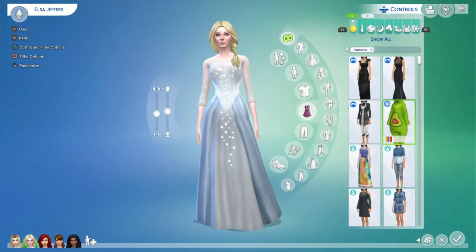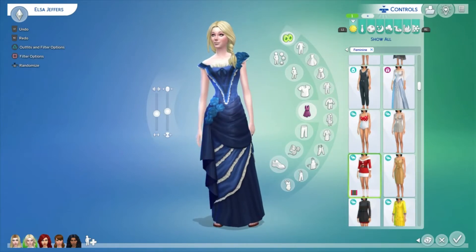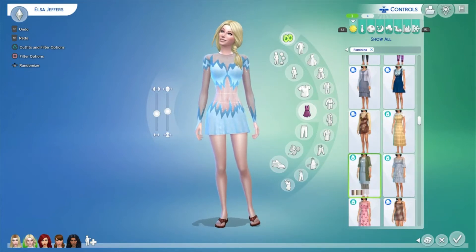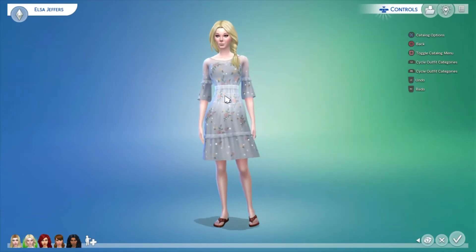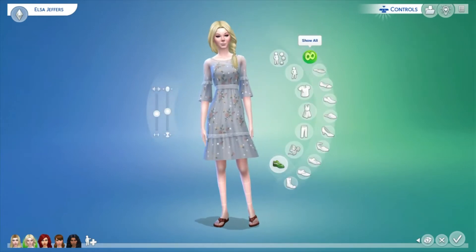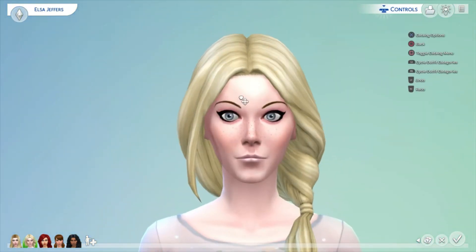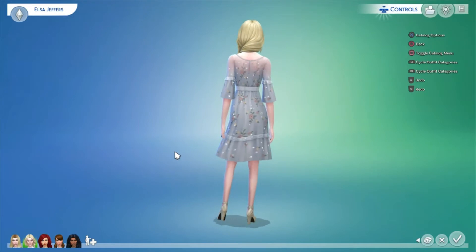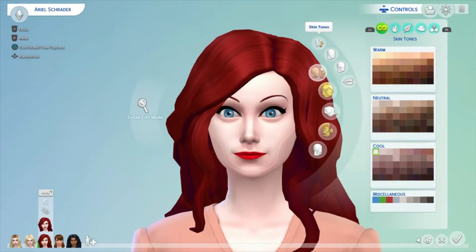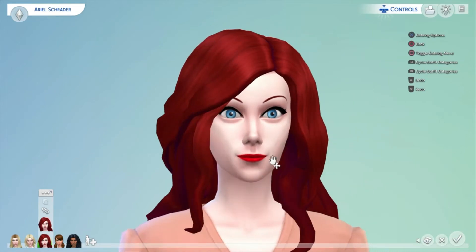So we've got Rapunzel, Elsa, Ariel, Anna, and Moana. I'm going to get really confused really quickly because they've got such similar names. Anna and Moana I didn't have originally — I've had to create them today, which is fine, it's just what's got to happen. But I think it looks good. I really like them before I creep them up, and then I still like them, but for different reasons.